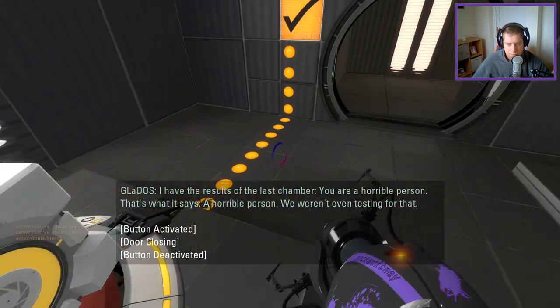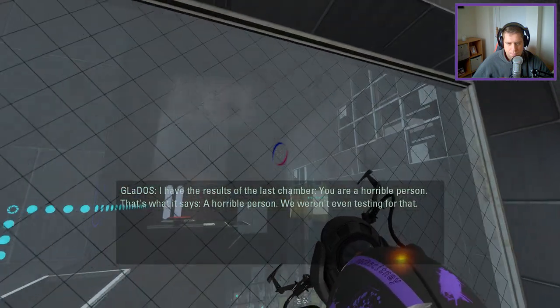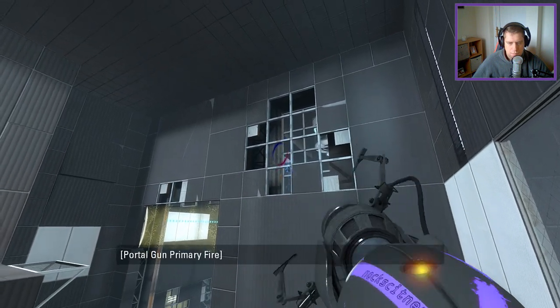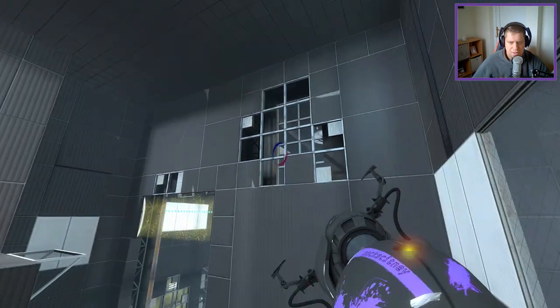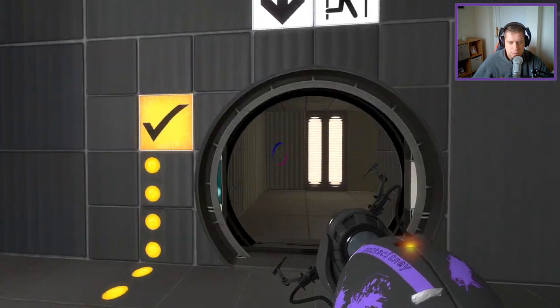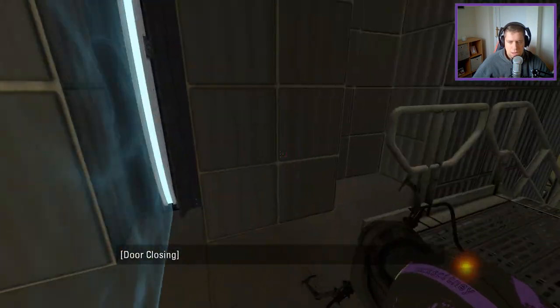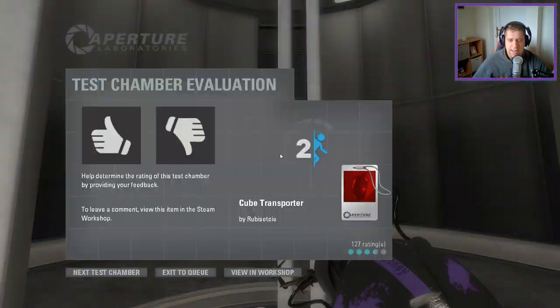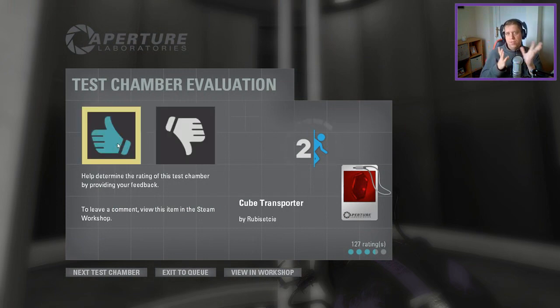I have the results of the last chamber: 'You are a horrible person.' That's what it says — a horrible person. We weren't even testing for that. I can't see through there to shoot through to there, just wanted to check that. Aesthetically for the map, I think you've got some really good ideas — it's nice to see the BTS area. I just think it needs a little bit more polishing, if I'm honest, Ruby. There's just some little things that don't quite look right. But other than that, good stuff. Thank you very much for making and suggesting, guys. Thank you very much for watching, as always — like, comment, subscribe down below. If you've got any maps to play, please leave them in the comments or head over to my Google form — link is in the description. But until next time, I've been Nock, you've been awesome. See ya.